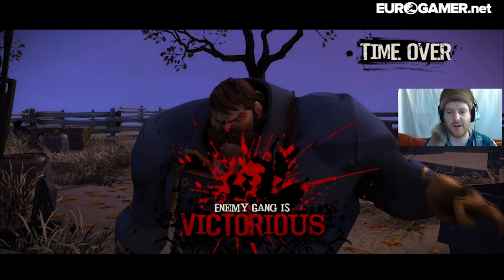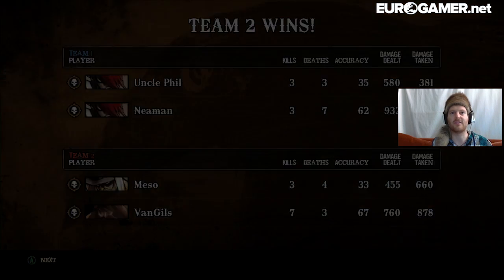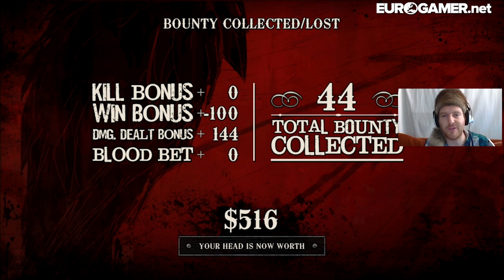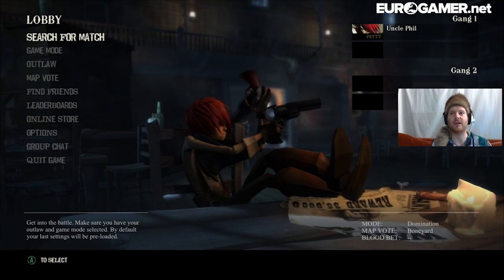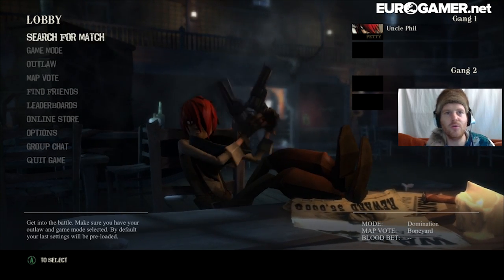Enemy gang is victorious. I failed — and I was wearing my lucky gold prospecting raccoon hat as well. I got three kills, so only three deaths. Neiman on my team let the side down by dying seven times. Van Guilds on the opposite team got seven kills. I collected 44 bounty — that's not bad. And the bounty on my head now is $516. Once you finish a match, you're immediately ejected back to the lobby, unfortunately. I guess I'm going to have to try and find a new match.